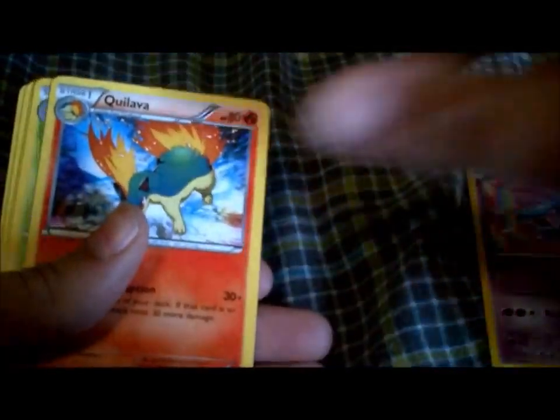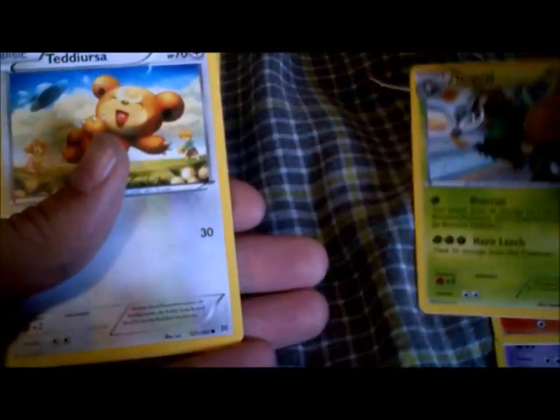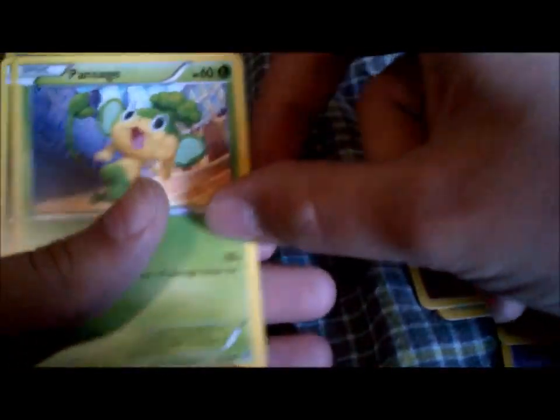Wobbuffet. Quilava. Go-Goat — I don't know how you say it. Teddiursa. Scatterbug. Ralts — do not have one. Pansage again. Wobbuffet. Vanillish. And Mamoswine — he's the rare.